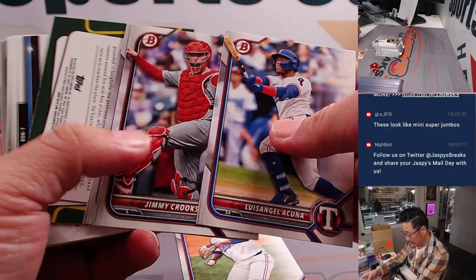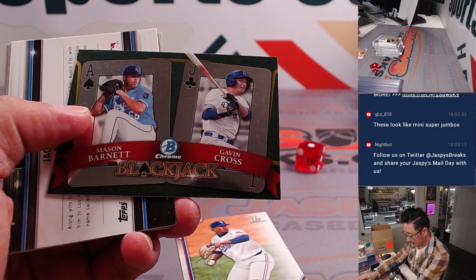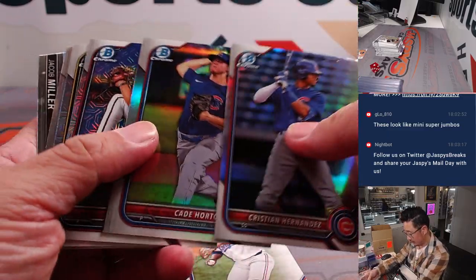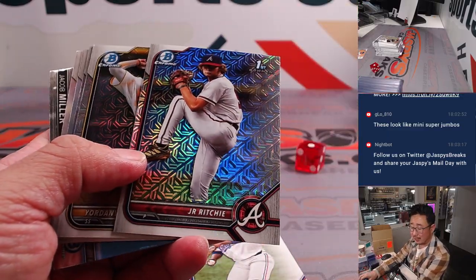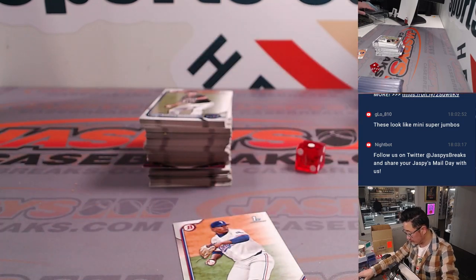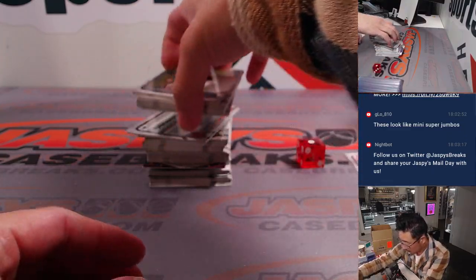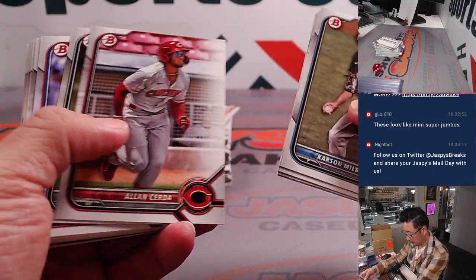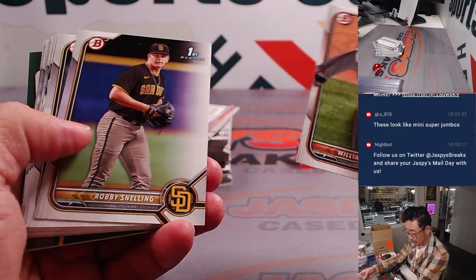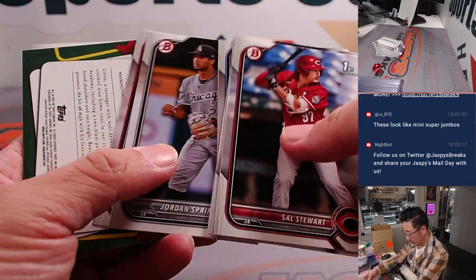Kumar Rocker's Bowman first. I'm trying to remember all the different main prospects here. Here's a blackjack. Mason Bennett, Gavin Cross — two Royals. And these are the exclusive parallels to the Asia edition.